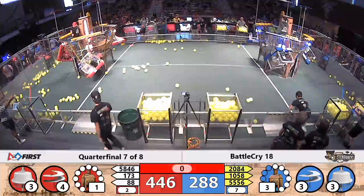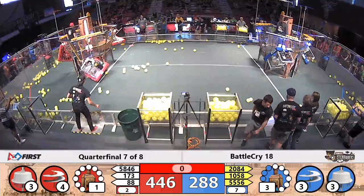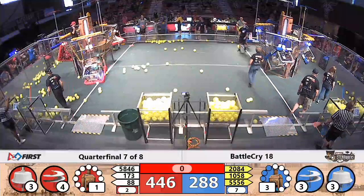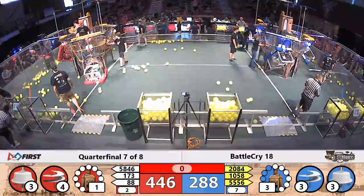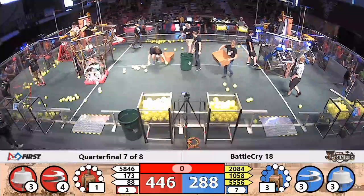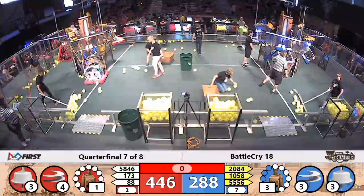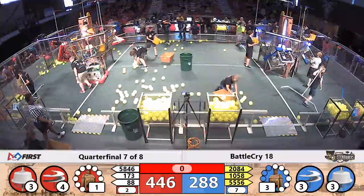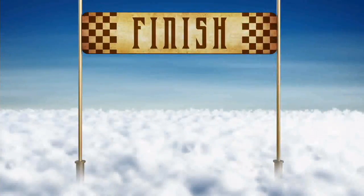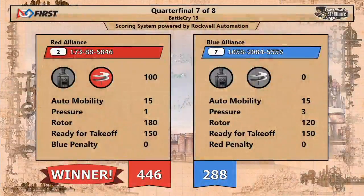After we complete the tabulation — and here we go. Will blue alliance move on, or did red alliance force a tiebreaker? And red alliance has delivered — they have forced a tiebreaker with a decisive victory here, 446 to 288.